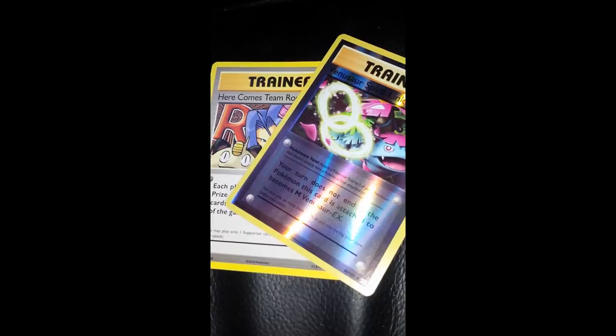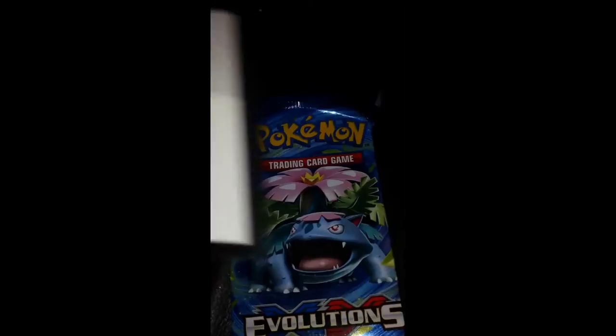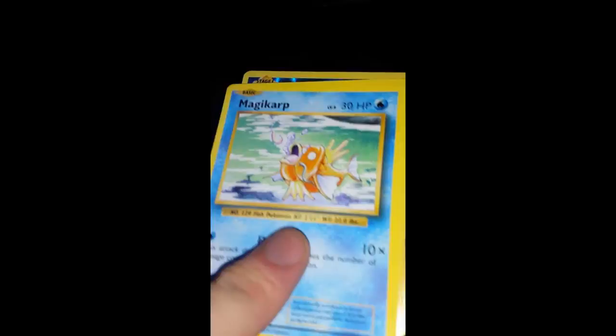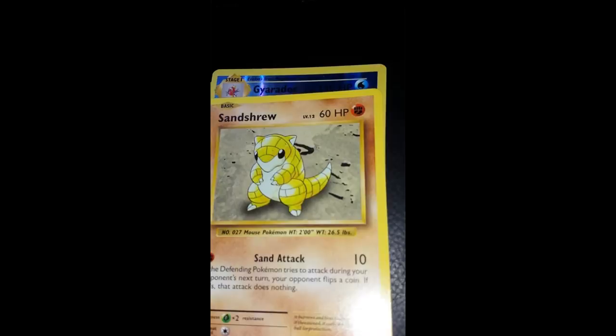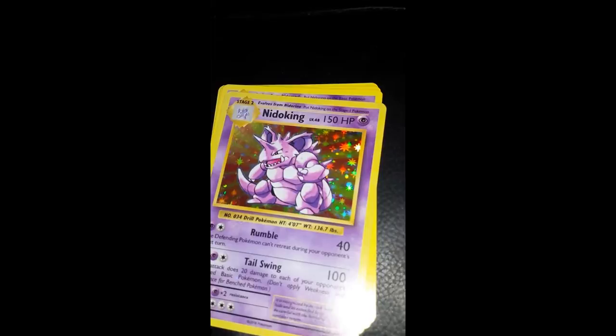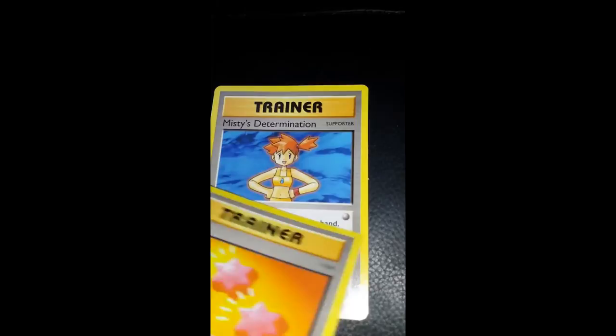Moving on to the Mega Venusaur pack. The code for this one is DPZ9MYNRGQR7G — here's the scan. From this pack we have a Staryu, Magikarp — oh, it's a shiny Onix — Fennekin, Gyarados (that's a nice card for this pack), Nidoking, Nidorino, so we've got all the evolutions. Also another Revive and Misty's Determination.